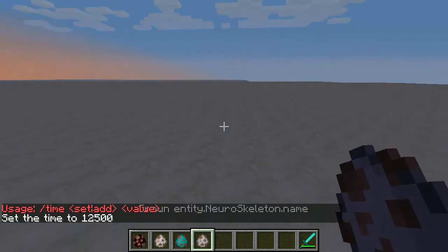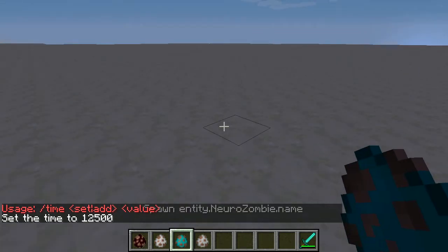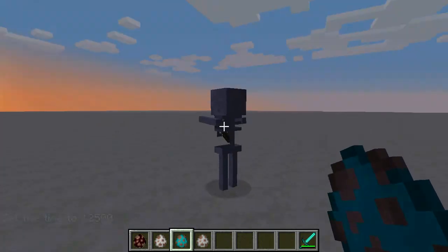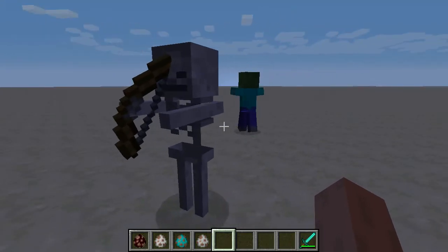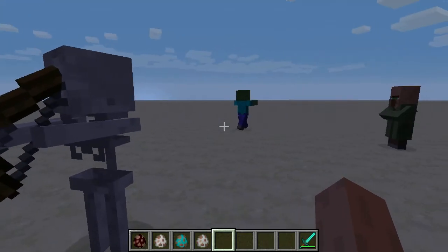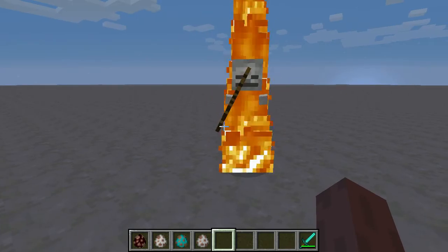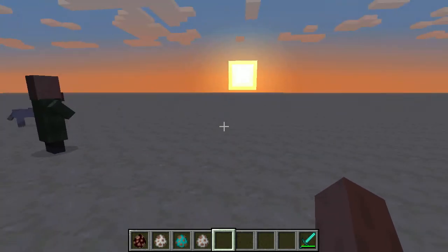So we can see the skeleton and the zombie. The zombie will attack villagers — he isn't presently encoded to attack the Neuro-Villager — and the skeleton will work just fine. They don't come with any armor and they don't spawn more mobs, so they're just the default behavior.